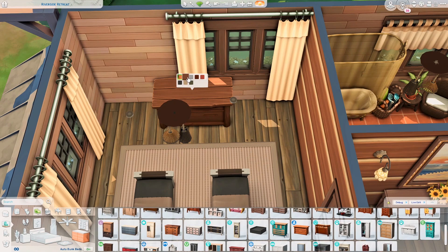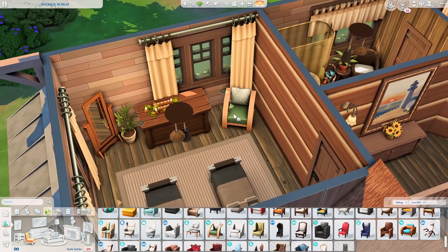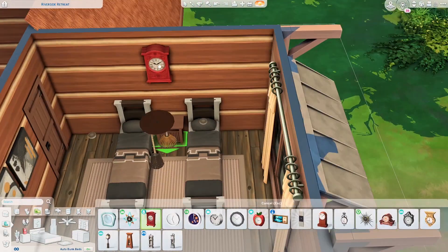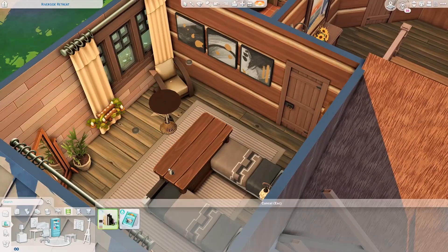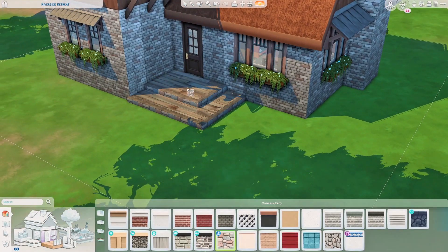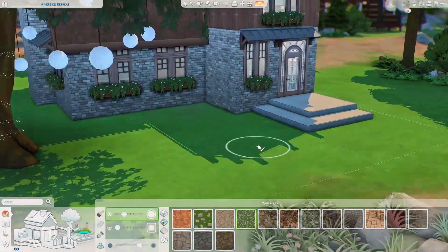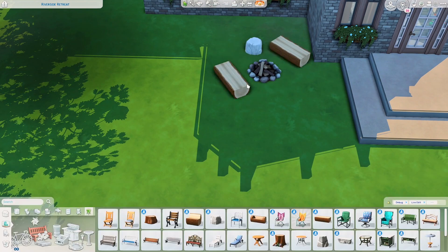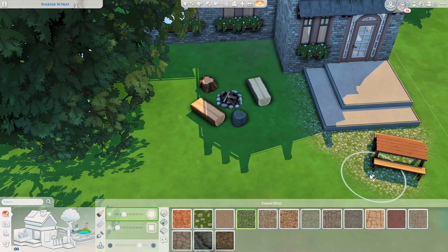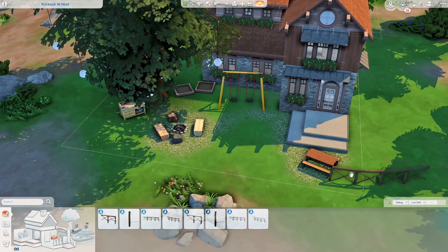I think Outdoor Retreat was the first game pack — not Get to Work — and as a first DLC for The Sims 4 the world is really gorgeous. It actually has a secret lot with a hermit house. I'd love to build on that lot someday, but it's a secret lot inside a destination world, so I'd need to put a Sim on holiday mode first. I've added it to my notebook.